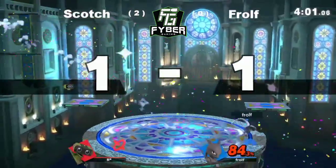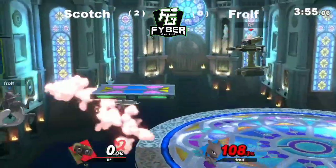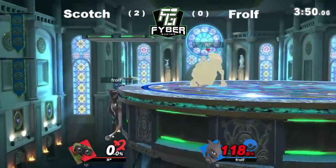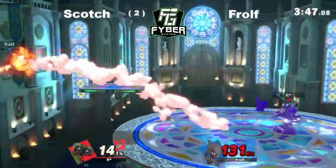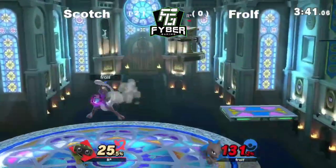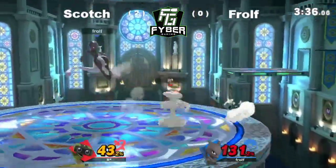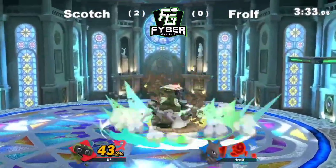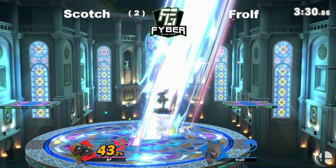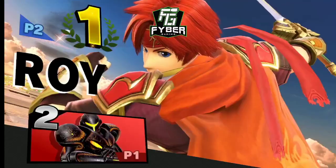Oh, there we go — big forward air! He needs to avoid that chip damage he's getting hit with — just getting so high to where just getting hit by Rob's gonna kill him. Classic down throw into the up air — Scotch is gonna take it.